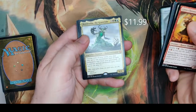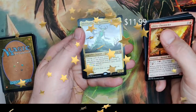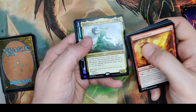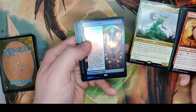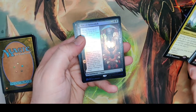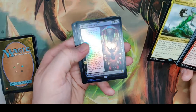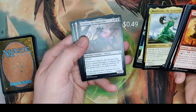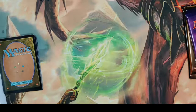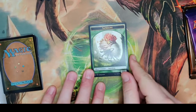We got a commander, folks — Muldrotha the Gravetide! During each of your turns, you may play up to one permanent card of each permanent type from your graveyard. And we got a foil behind there — Rise of the Dark Realms — a mythic and a rare foil in the same pack! The rare gives you a 6/6 demon creature token with flying, and at the beginning of your upkeep you sacrifice another creature; if you can't, it deals 6 damage to you. We also got an uncommon and a Saproling token. That Saproling looks so cute — that is an absolute bomb of a pack.